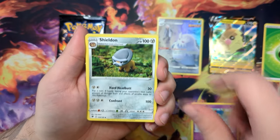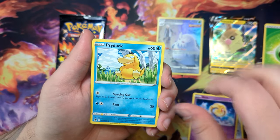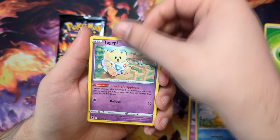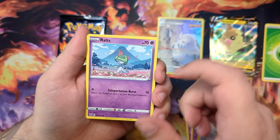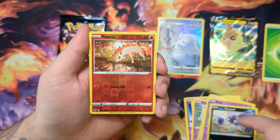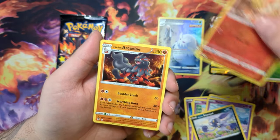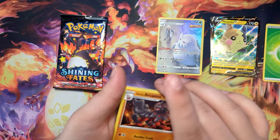Anywho, we've got a Galarian Articuno, a Shieldon, an Uxie, a Psyduck, Togepi, a Magnemite, Ralts — this is a really cool art, I really like this one — Hisuian Sneasel, a Ponyta, and a Hisuian Arcanine. Just a Hisuian Arcanine, non-holo.